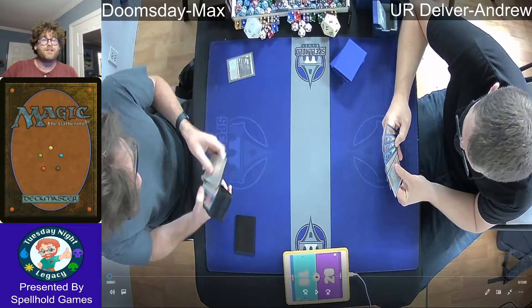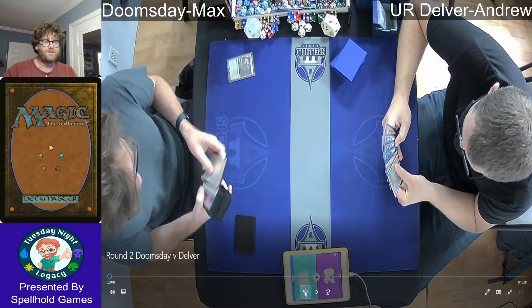Getting into this round, this is round two from March 15th. On the left we have returning Max on his Turbo Doomsday combo list, and on the right we have Andrew playing his Blue-Red Tempo Delver list. So let's see if Andrew can defeat Max here.